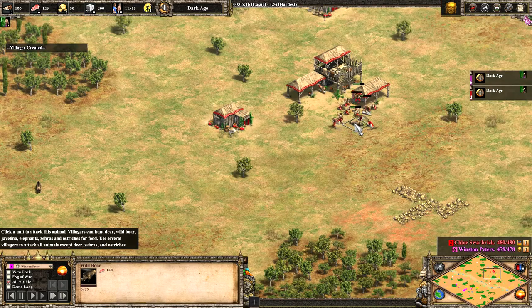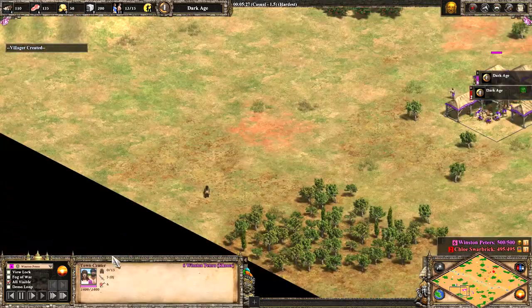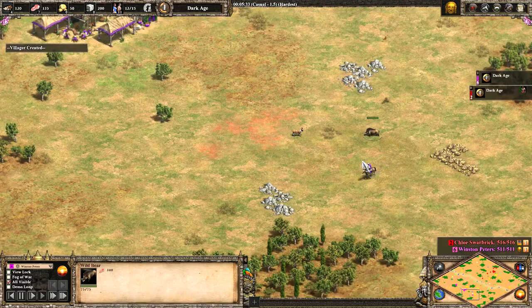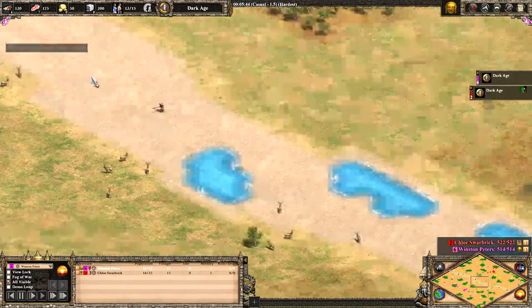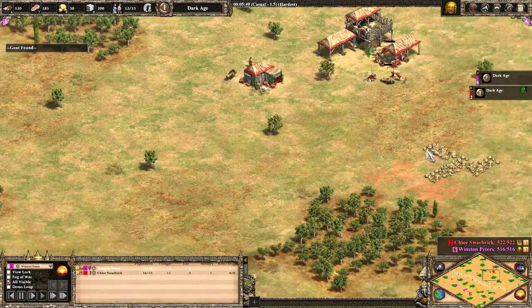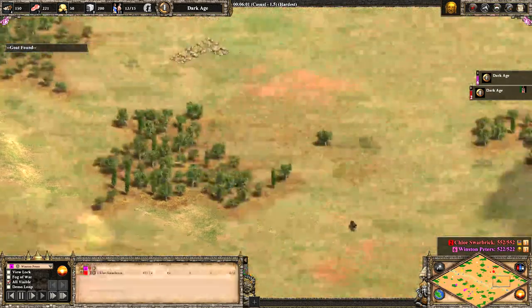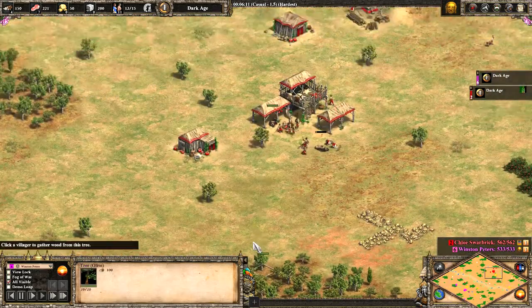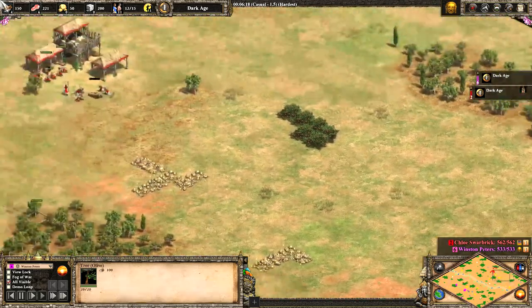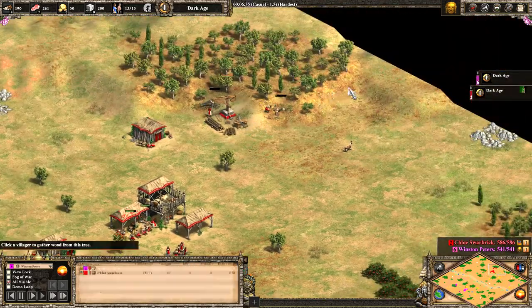The second boar is no doubt coming in shortly — we'll see another villager go off to lure it. Looking at Winnie P's base, there's a boar down here that may or may not have been scouted. We've definitely scouted one, so we know where the boars are, but it's a little bit late taking them in — we've already hit minute five. Looking at the map, Chloe's got a little bit of a forward gold but nothing crazy. Easy to wall this gap and work back to the side of the map — that could keep a large area safe from raiding.